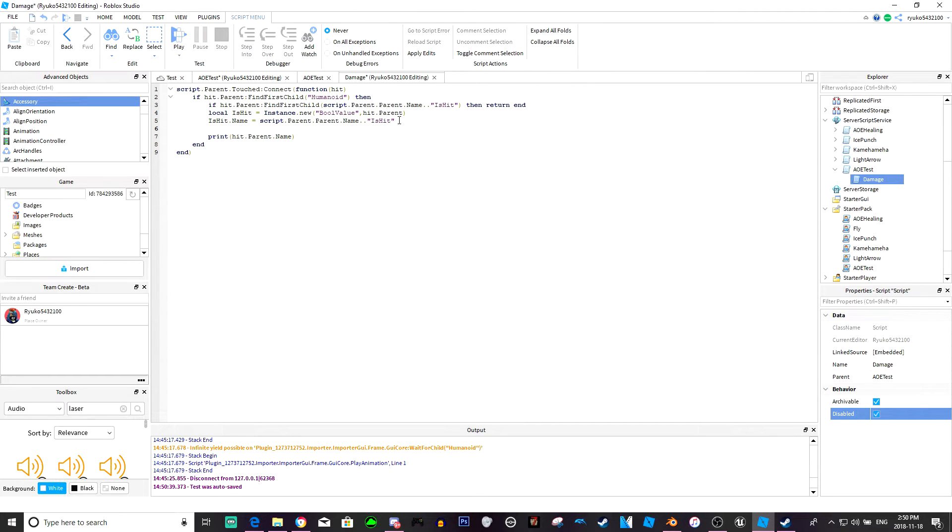You also want to do game.Debris:AddItem(isHit) and then however long you want the debounce for the AoE to last - if you want someone to be hit for three seconds or only 0.2 seconds, put it to whatever you want. I'm going to put it to three seconds. And yeah that's basically it.